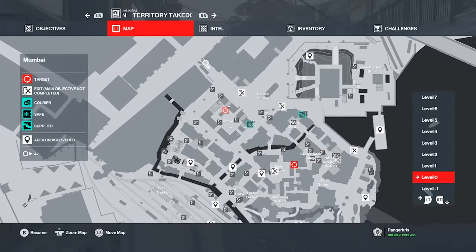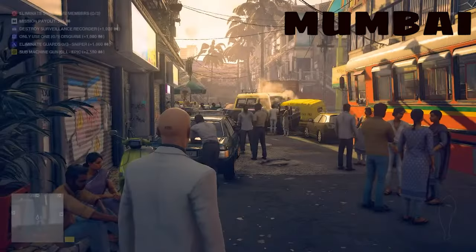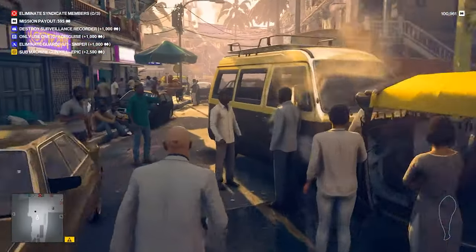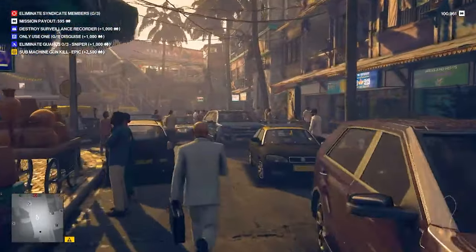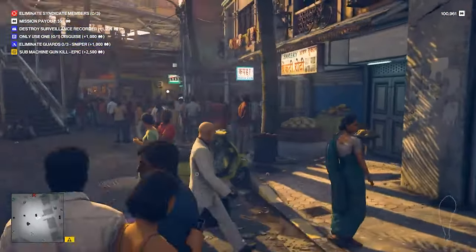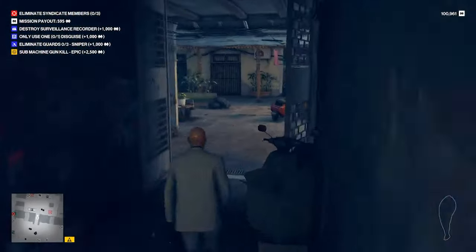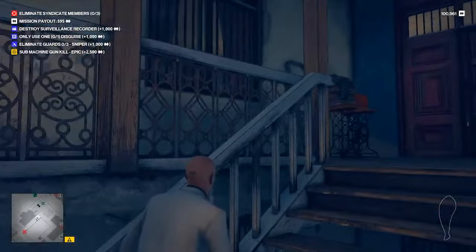Now let's go to Mumbai. You need to go to a building called the Chawl in Mumbai — it's very close to the starting location. Just look around the map till you see it and then head for that building. From the starting location, just run straight down the street until you see that overhead bridge, then take a right into this dark doorway. This is the Chawl, which is like a housing unit.